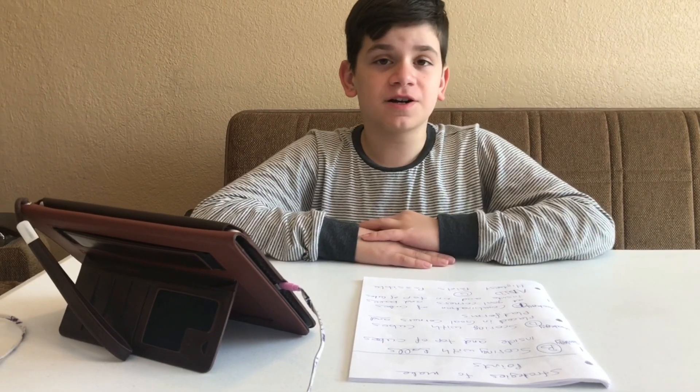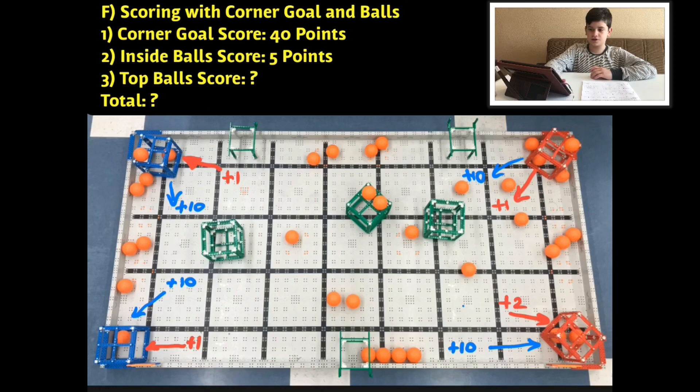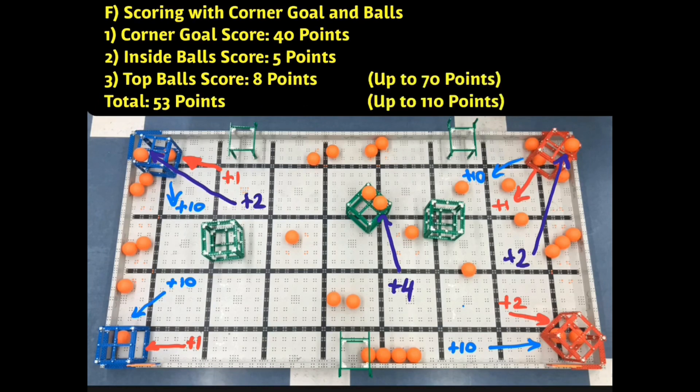Now we're talking about Strategy F: a combination of cubes scored at the corner goals and balls inside or on top of the cubes. For the corner goals you've got 40 points. On one corner there's one on top and one on bottom, so that's 13 points from one cube. This one is 13 too because it has one on top and one on bottom, and this one has two inside. That is a total of 53 points shown here.